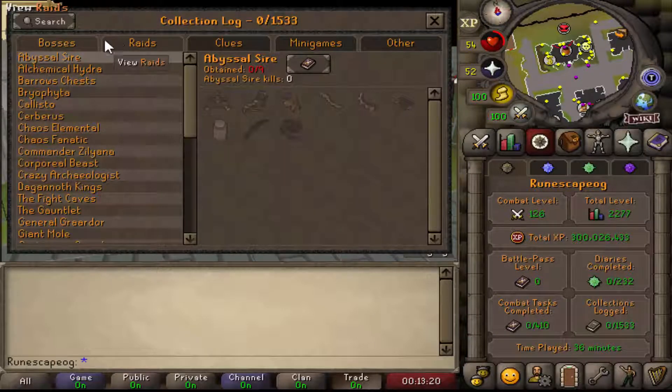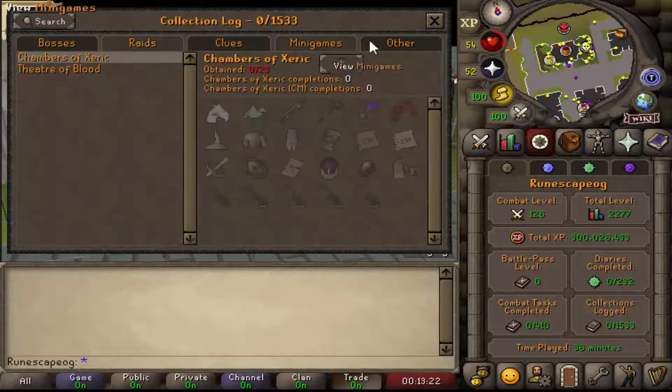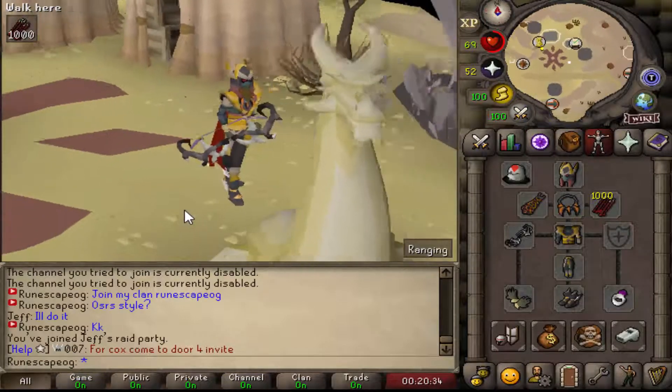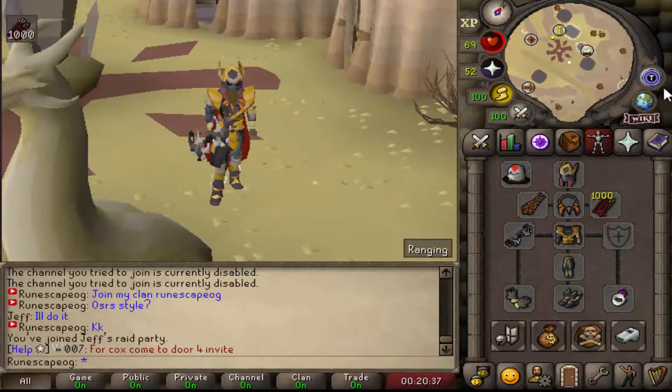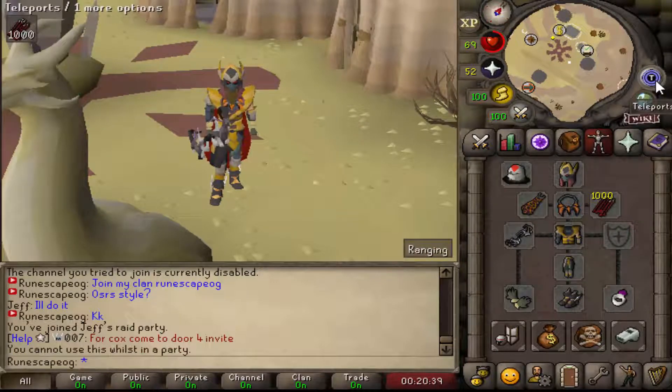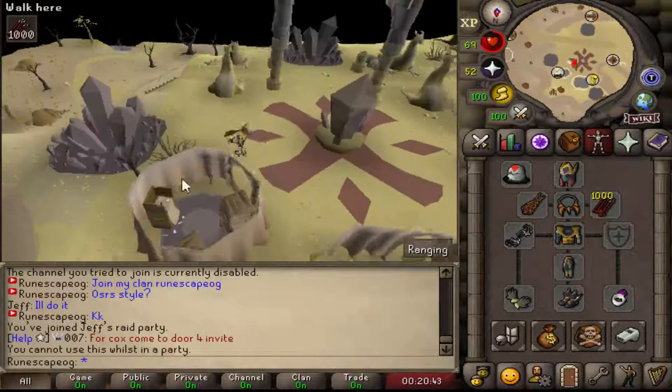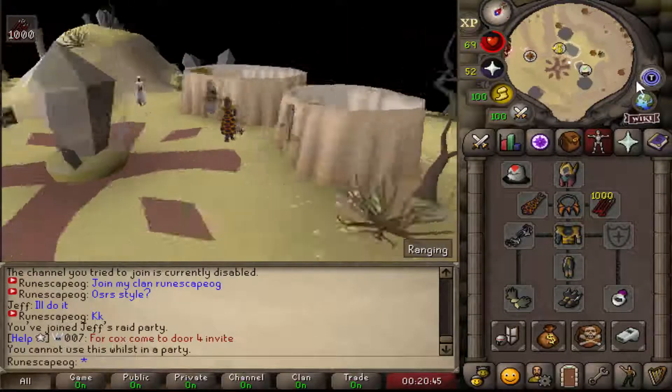On top of that, they have a fully working collections log for bosses, raids, clues, minigames, and other categories. We are at COX Raids now. This server features a ton of really cool things — I'm going to go ahead and actually begin the raids and then show you guys all the really cool minigames they have, like LMS, Theater of Blood, Puro Puro, and more.